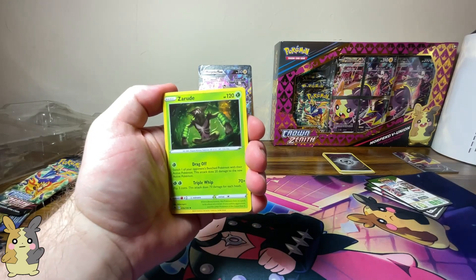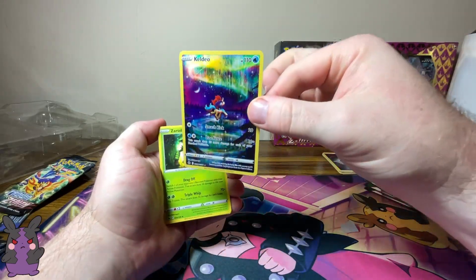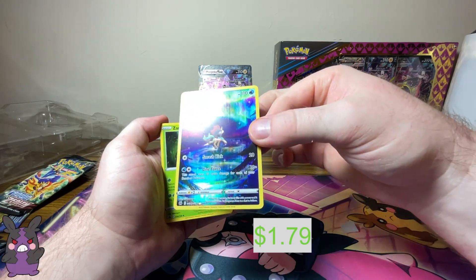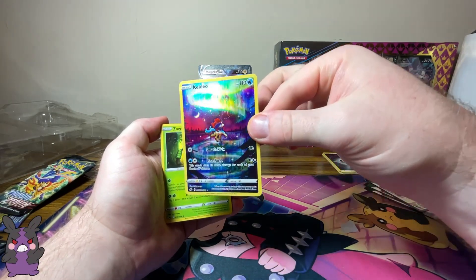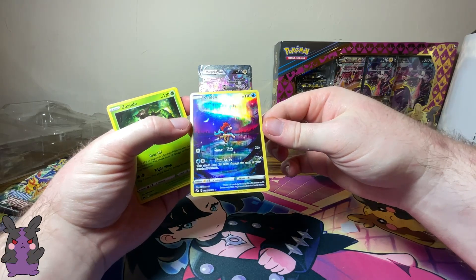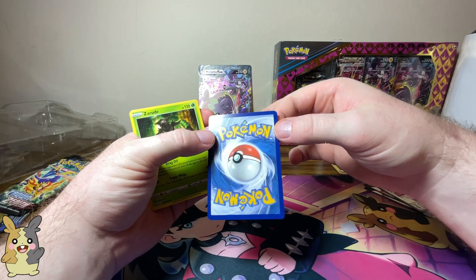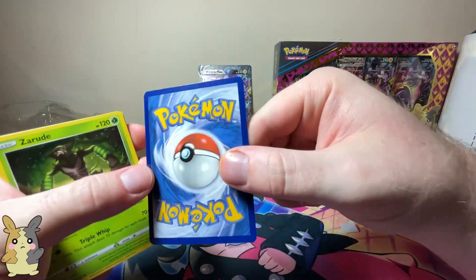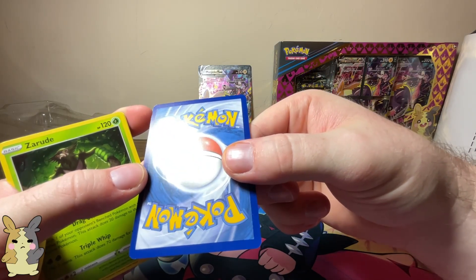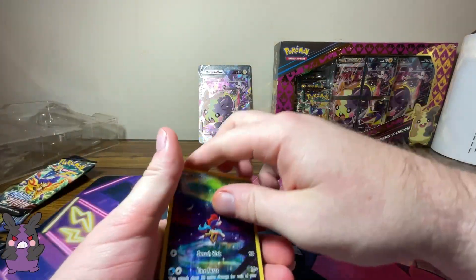So we're starting off seeing the rare Zerud, and then Keldeo as the reverse spot — it's Glaring Gallery. I don't know if I have this one yet, but this one is super pretty. Holy cow, that is so beautiful. Centering is not bad — I think that's a little heavy on the right, but top to bottom looks good. Oh, there's like a crease on the back right here. You can kind of see it there — there's a little crease. So that's definitely gonna devalue it. But what a beautiful card.